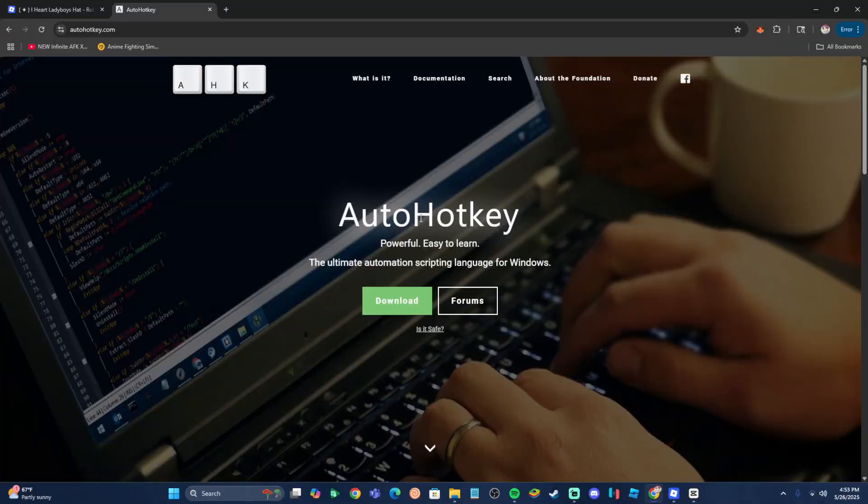Alright guys, the first thing you're going to want to do is head over to this website called autohotkey.com. I'm going to have the link in the description, or you can type it into your web browser. Basically, if you are familiar with any macro, you will know this is the most important thing to get the macro running. What you're going to want to do is head over to this website and click on the green download button right here, as you guys can see.